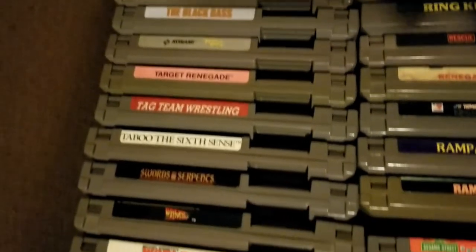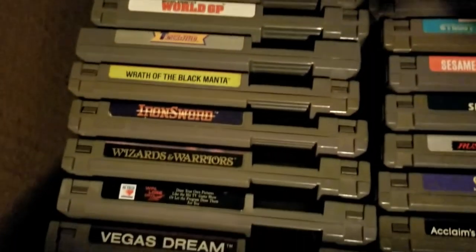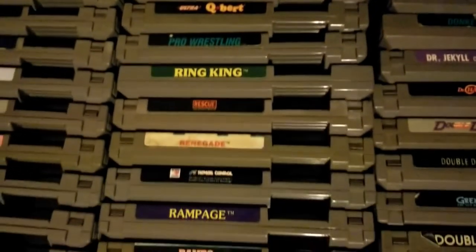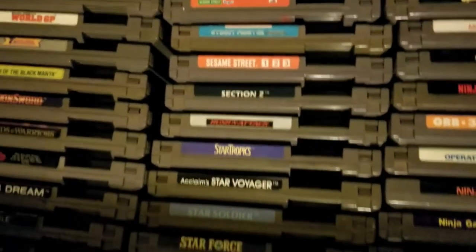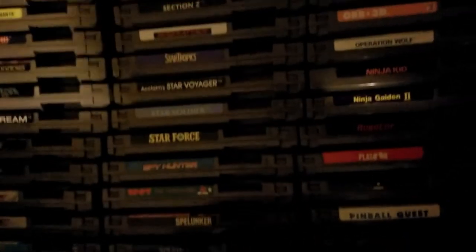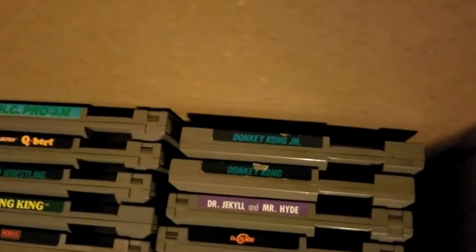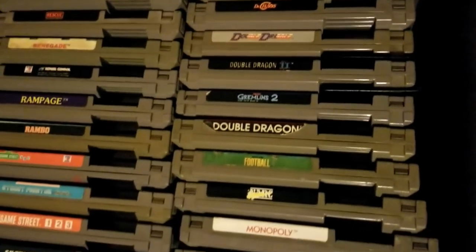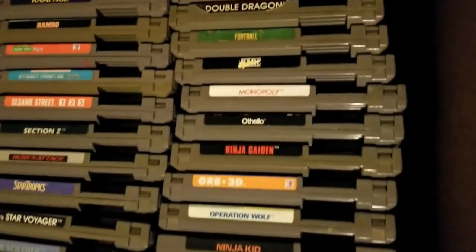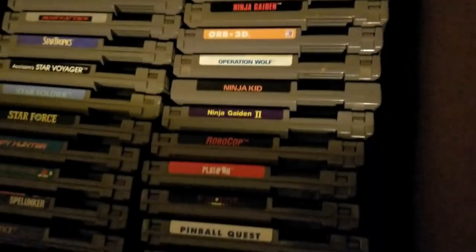Here's the second layer of games. Vegas Dream — I love that game, I play it with my grandma all the time. Tiny Toon Adventures. Rambo. Street Fighter 2010. Spot Goes to Hollywood. Spelunker — that's a good one. Sky Kid. Donkey Kong, Donkey Kong Jr., Dr. Jekyll & Mr. Hyde, Double Dribble. Double Dragon 2, and some Ninja Gaiden titles down there. So there are a couple of good ones.